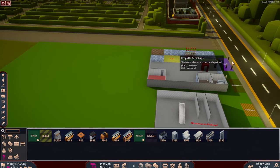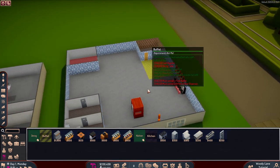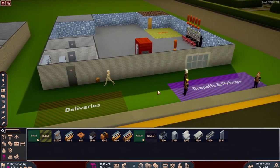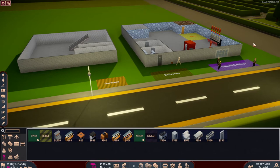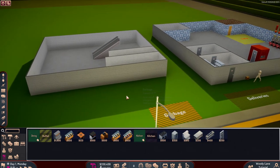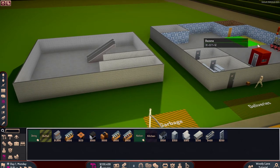I believe that is it — you need to start the game. The most basic things like rotating and everything else are mentioned as soon as you start the game and you enter it. Maybe one more thing would be de-zoning, which can help you remove part of a zone or the whole zone, and dismantling walls and fences.